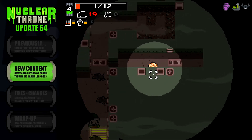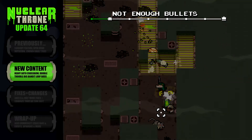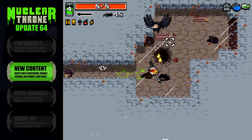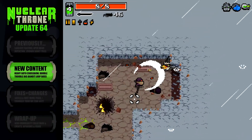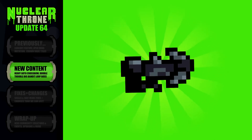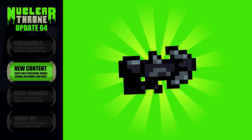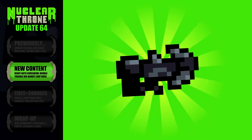Move aside grenades, plasma, and screwdrivers, because update number 64 has brought a new sheriff to town. Boat fans rejoice as Vlambeer have added a brand new, extremely powerful boat weapon to the game — the Heavy Auto Crossbow. Yes, the Heavy Auto Crossbow.